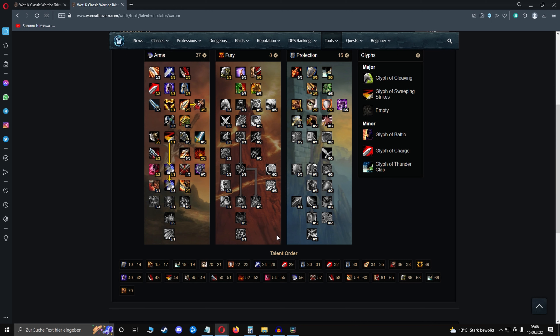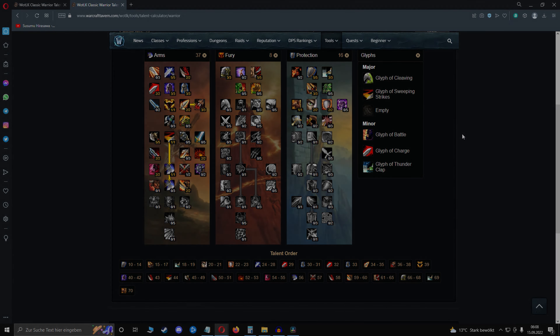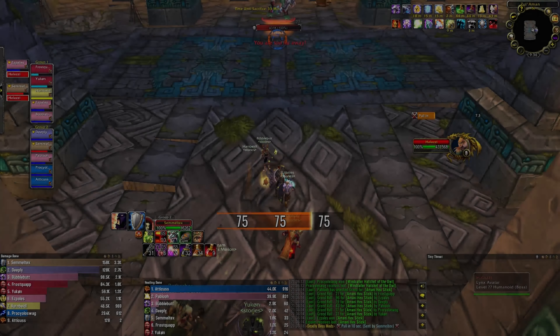When you hit level 44, you can skill like this. Level 44 is the time when you can get Improved Revenge, Shield Mastery, and Sweeping Strikes. From this point on you skill like this — the talent order is shown below. For glyphs, you add Glyph of Sweeping Strikes, which is crucial, and you can add Glyph of Thunderclap later on.